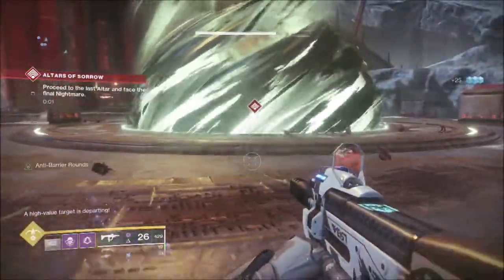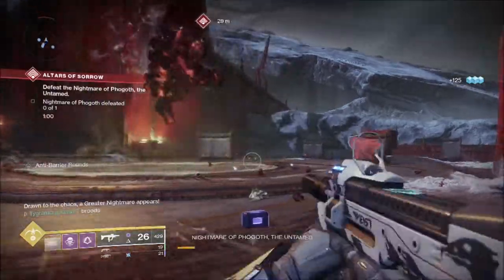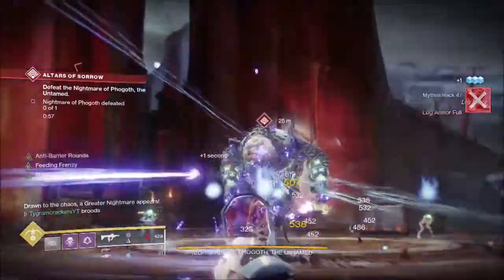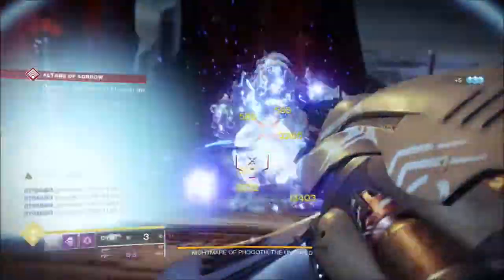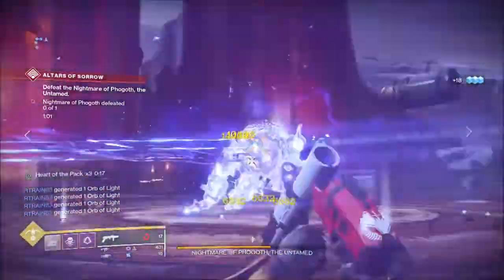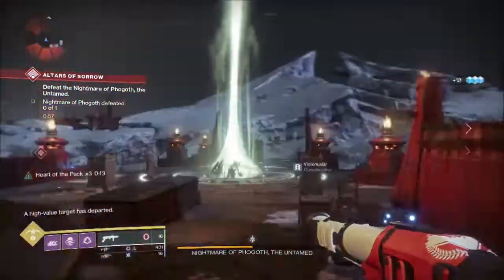To complete it at tier 5, the strategy is pretty simple. What you're going to want to do is not burn your heavy or your supers on the boss — just go ahead and primary him down. This is going to be a 3 to 2 phase type of boss fight, because if you end up doing too much damage, you're going to end up dealing with multiple phases of adds, which is going to make your run just that much more difficult.